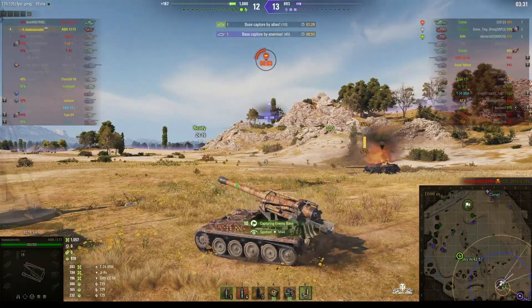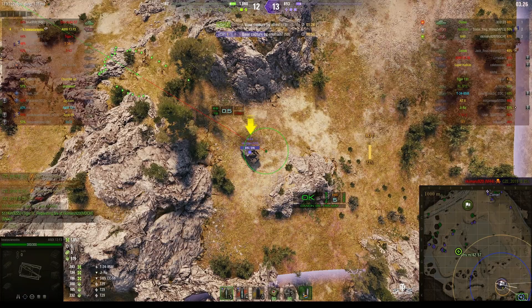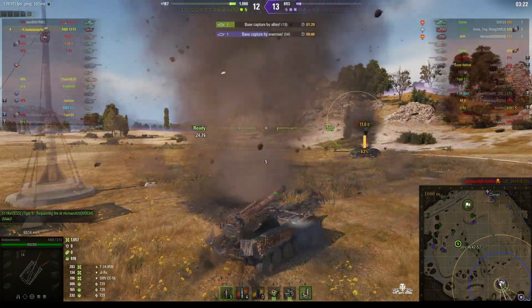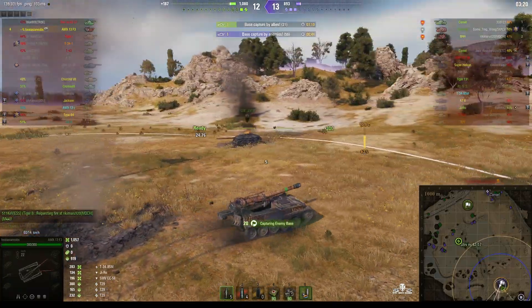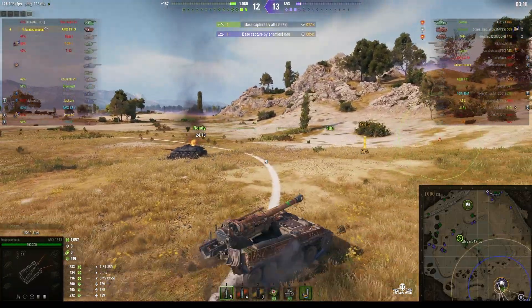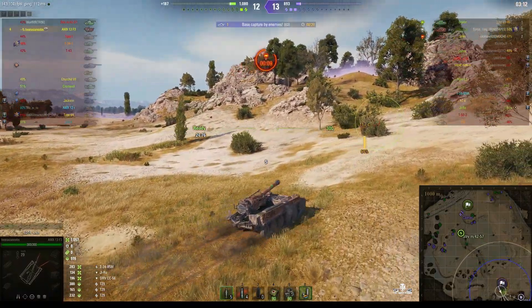It's actually the M-44 on the cliffs just above us that spotted us — and it means the enemy arty knows where we are as well, so you have to keep moving. That's why — if you don't keep moving you'll get hit. He's gone outside the cap, so we need somebody to get a reset on the cap area.